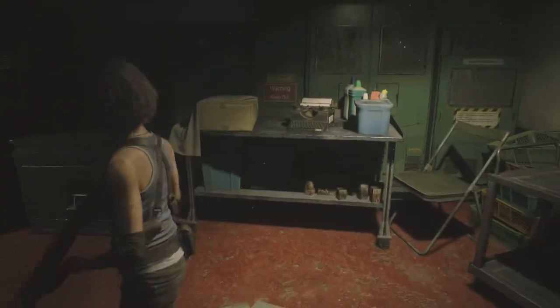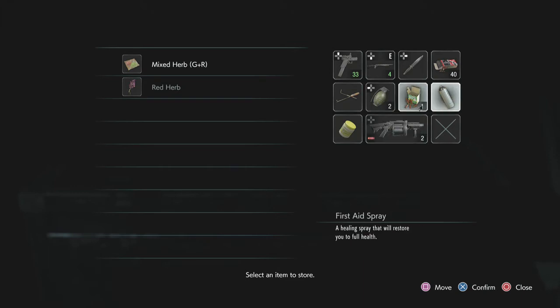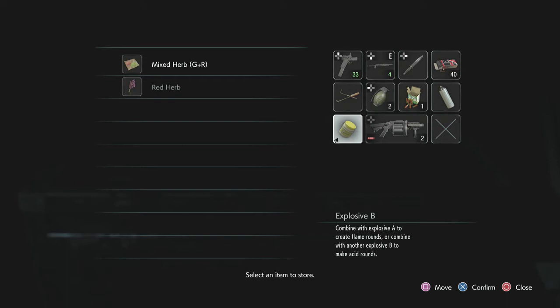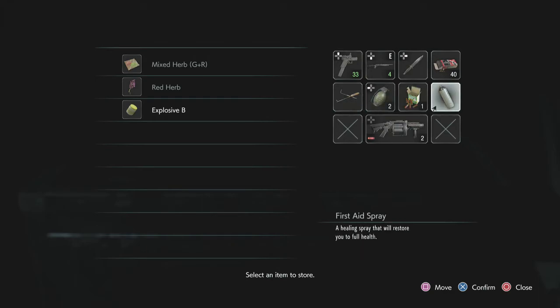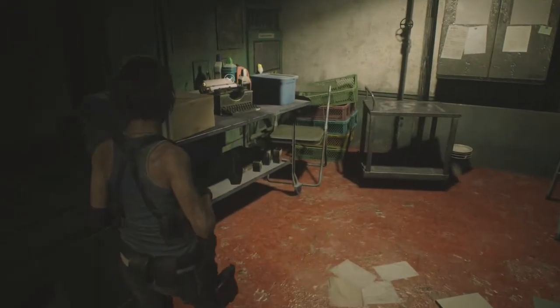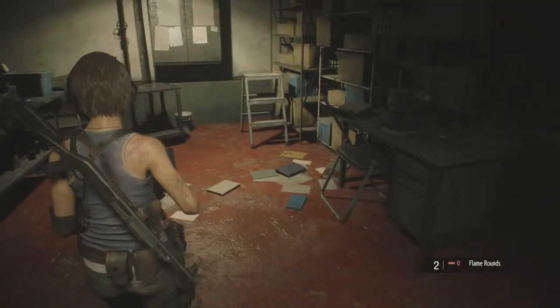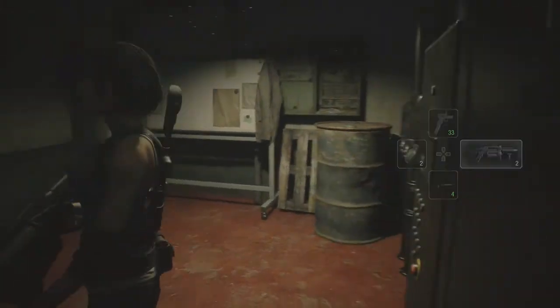That means we're heading into the lab — that's where we're going. So that's a different ammo type. I think it's the flame one. Should I store that? Yeah. Equip the... equip that.